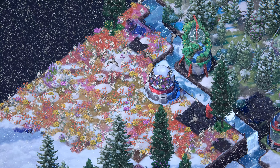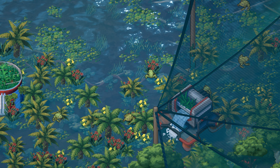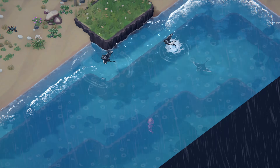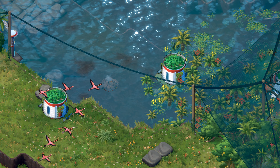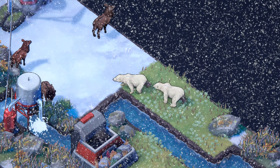VitaNova also deepens and improves on TerraMill's animal behaviors. On their own, animals will find their way to your map, seeking out locations that satisfy their needs, and even migrating short distances in search of even more suitable conditions.